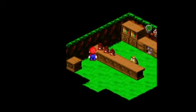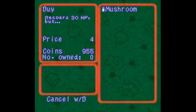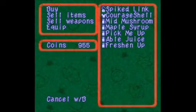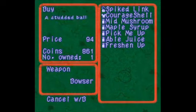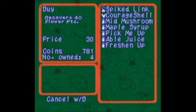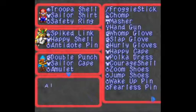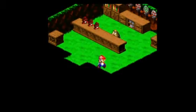And they just sell mushrooms. Grover's 30 HP, but I don't like those odds. What can I get you? Spike Link. I believe that's better than what he has, so I'll get that and the Courage Shell. Mid Mushroom. Spike Link is, in fact, better. And the Courage Shell is, of course, better. I think I'm probably gonna give him the zoom shoes because he needs the speed — he's one of the slowest characters in the game.